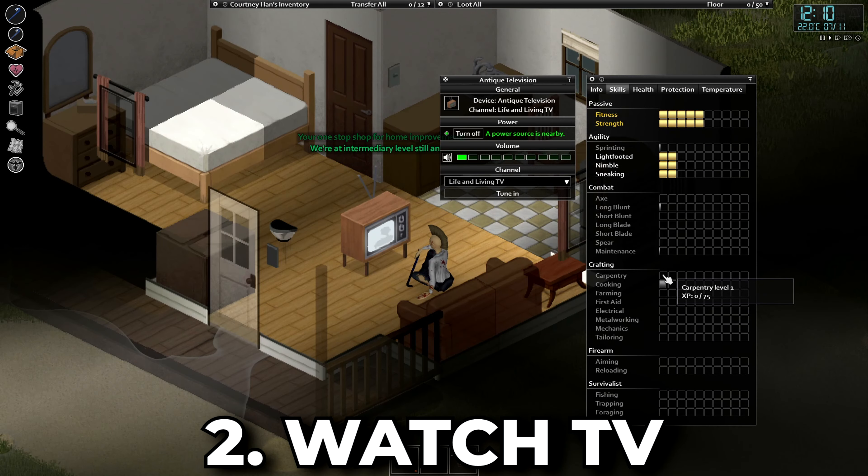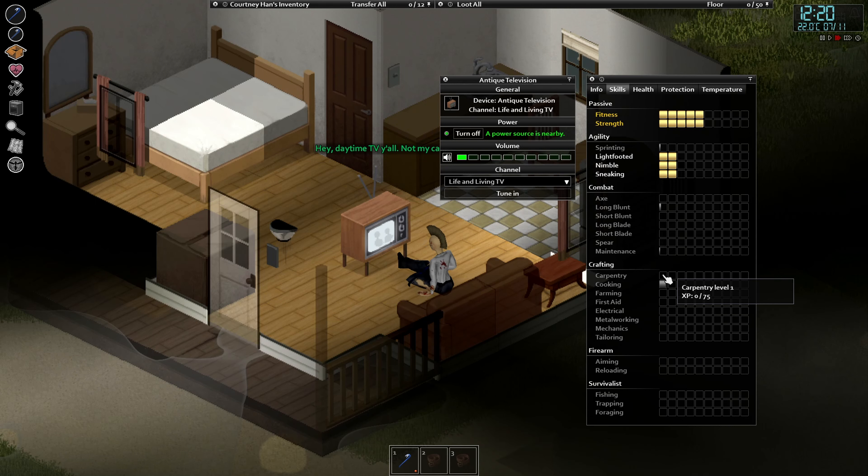In the early game you can get some early levels for free by watching the Life and Living channel on the TV. You can level up skills such as carpentry, cooking, fishing, foraging, and farming. It's very important that you take advantage of this as at some point the TV channels will stop running. The TV shows are on at 6am and pm, and also 12am and pm. I'll leave a link to the TV schedule chart in the description if you want to take a more in-depth look at which shows run on which days.